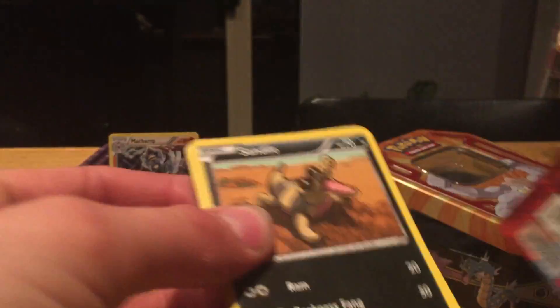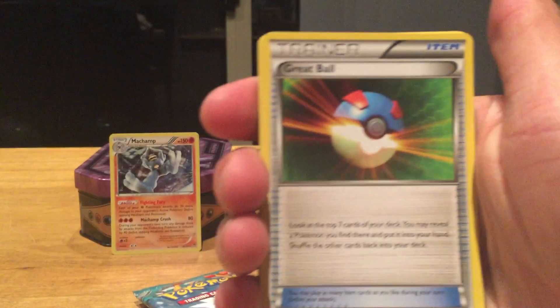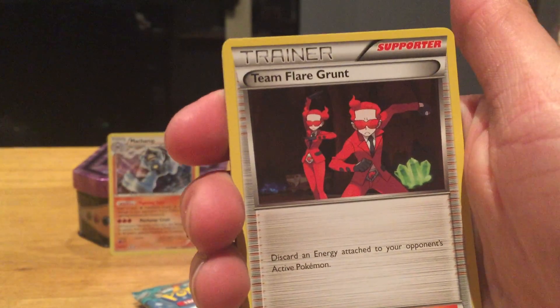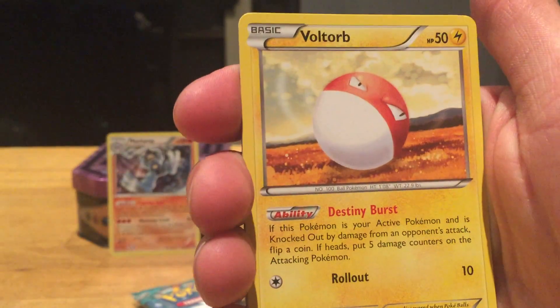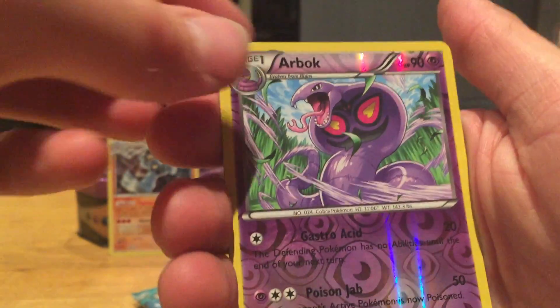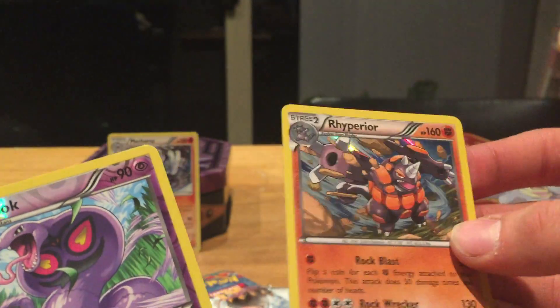We'll finish off with the X and Y packs. We'll put those code cards at the back. We start with a Great Ball, Team Flare Grunt, Sandile, Boldore, Scatterbug, Weedle, and we've got a shiny and a rare — Sylveon! Nice.